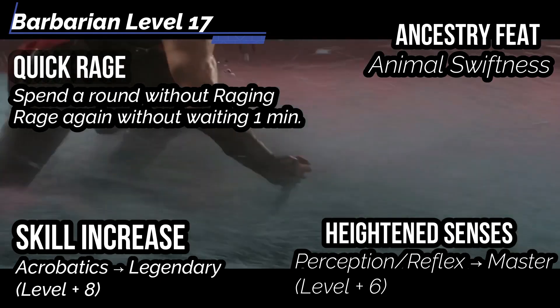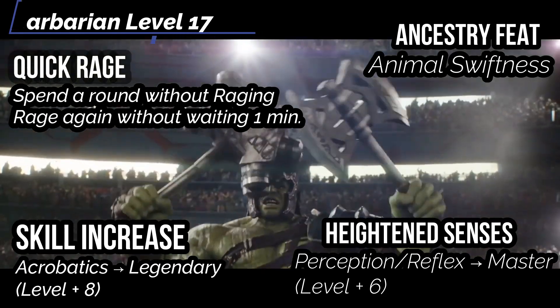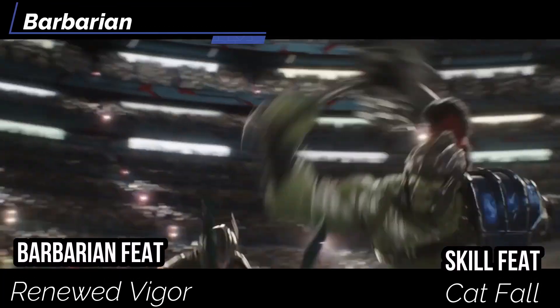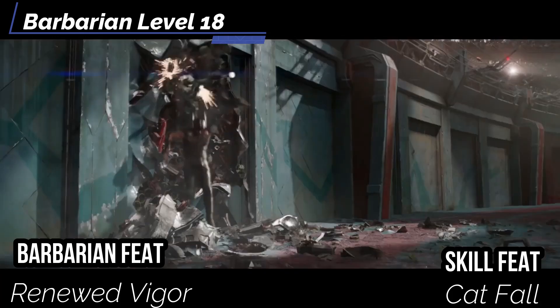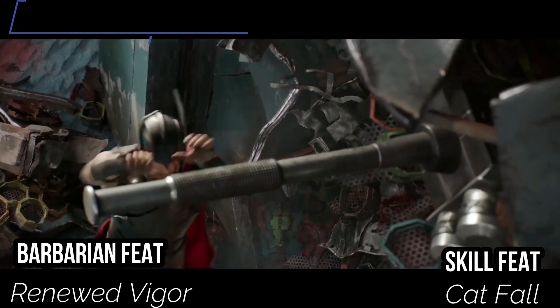We also get Quick Rage at level 17 — if you spend a whole turn without raging, you can rage again without needing to wait the full minute. At level 18, get Renewed Vigor: spend an action to gain temporary hit points equal to half our level plus Constitution modifier, giving the Hulk an excellent healing factor. For our Skill feat, get Catfall — falling at any distance with Legendary Acrobatics won't kill you, a great visual for Hulk's durability.